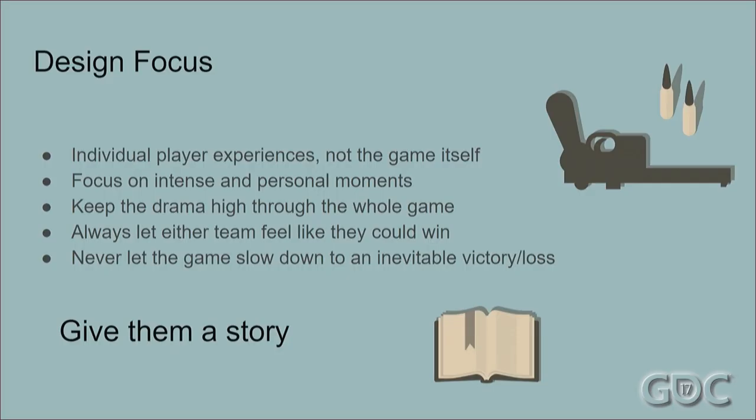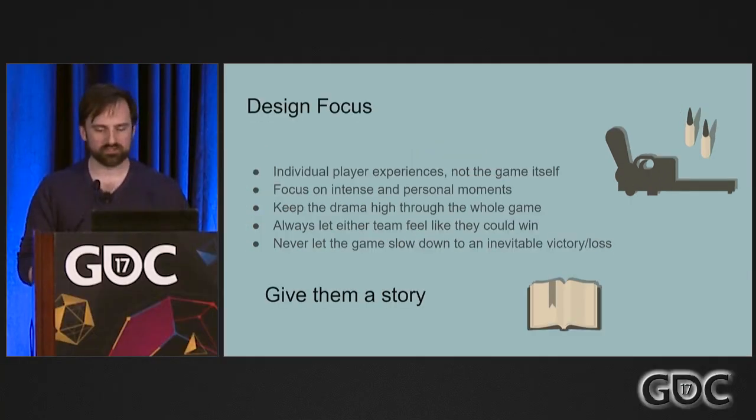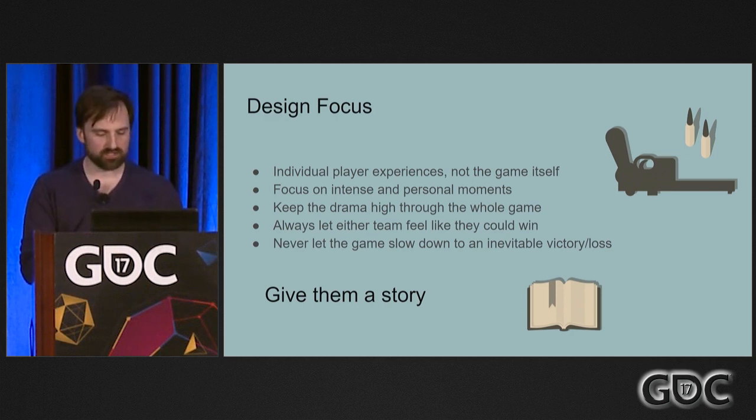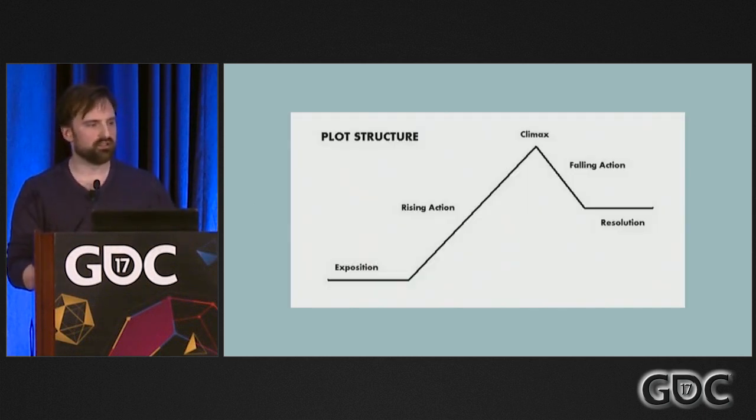So our design focus — and this is me post-mortem deciding what our design focus was — was definitely focused on individual experiences rather than creating a super balanced game or a really accurate portrayal of history. We wanted players to be having really intense moments, really personal moments and interactions with other players. We wanted the drama to stay high throughout the whole game and keep accelerating until the end. If one team got too far ahead and it turned into a snowball, we didn't want the other players to feel like it was a foregone conclusion. We wanted everyone to always feel like it was on a knife's edge. I didn't realize this until I was doing this talk, but the game creates the typical plot structure of rising action to the climax.